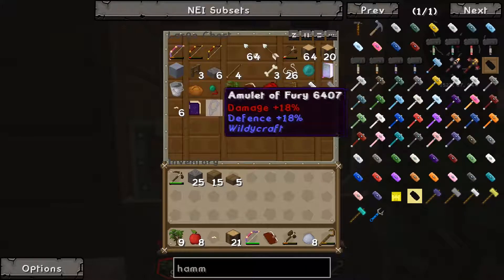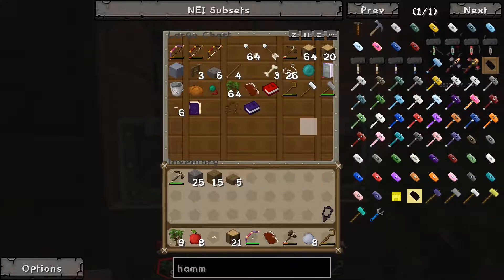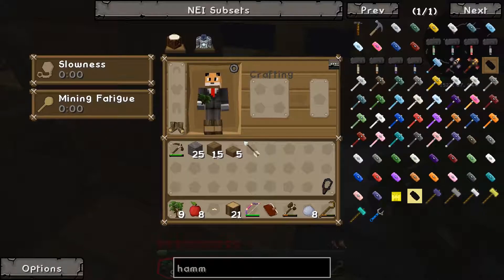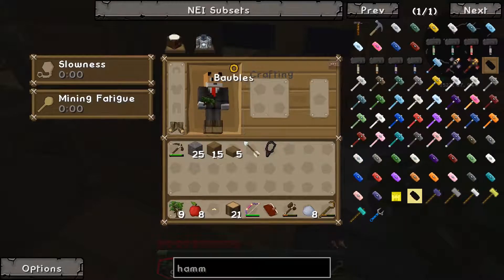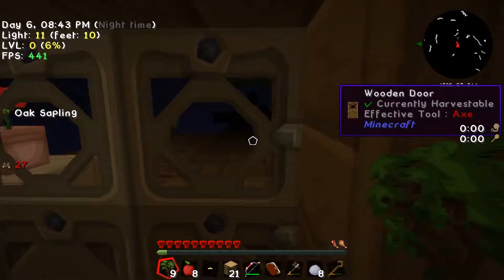I got this Amulet of Fury too, which is damage plus 18. I don't really know how it works - I can't attach it anywhere. I'm hoping that just having it on my person does the deal. I checked Baubles but I can't equip it anywhere, so I'm really not sure - just hoping having it on me counts.